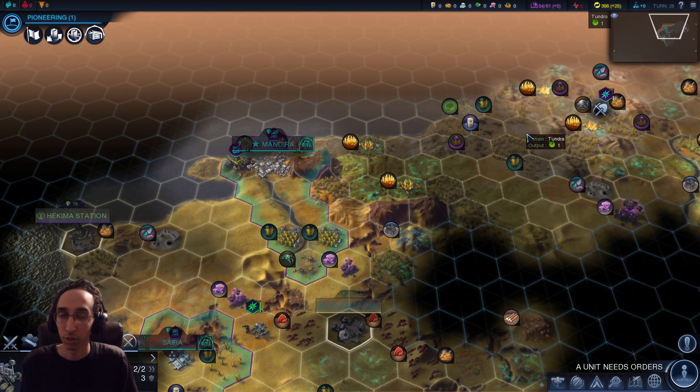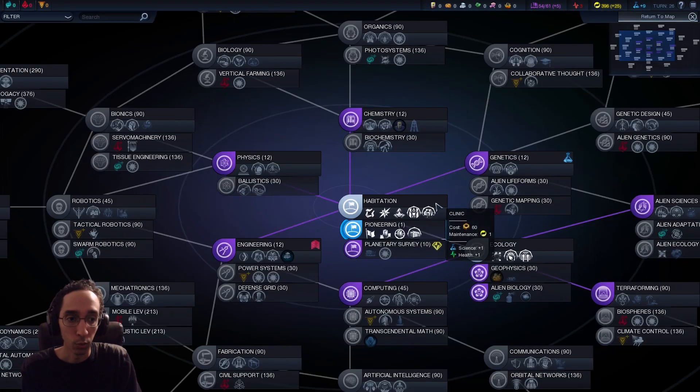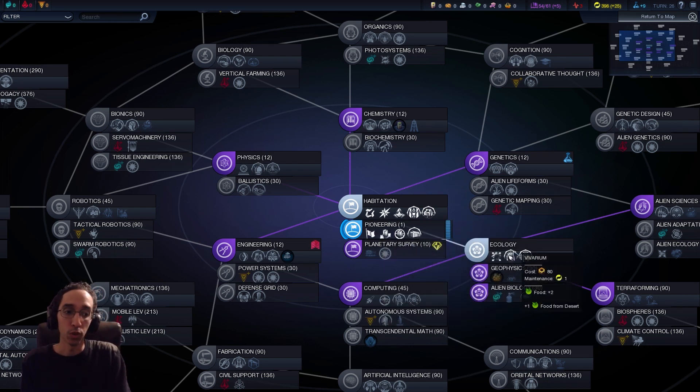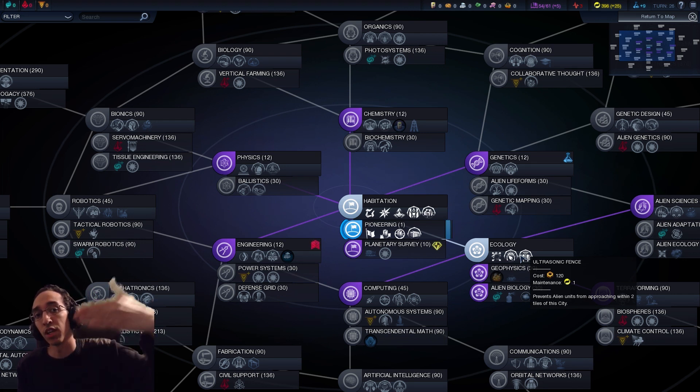After your start, go for Ecology first because you want the Ultrasonic Fence. When you grab it, you can reverse the polarity through a quest, which tells all aliens to back off your trading convoys - so you can trade in peace without worrying about them getting killed. After that, pick up Pioneering if you don't have it so you can expand. And you can also start trading, which is why we got the fence. By the time the fence and Pioneering are done and trading is coming online, your convoys should be protected.